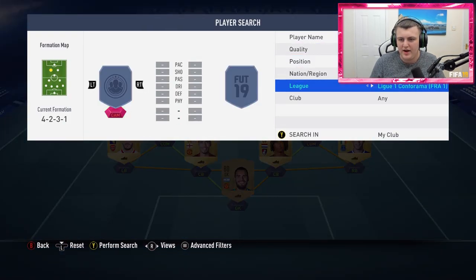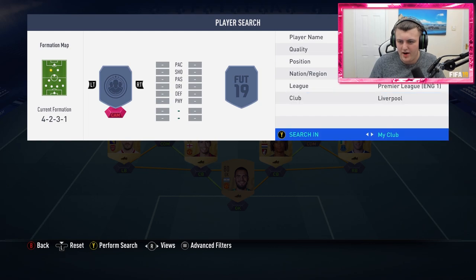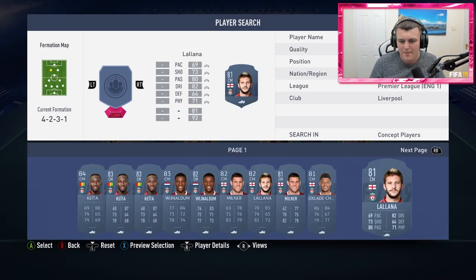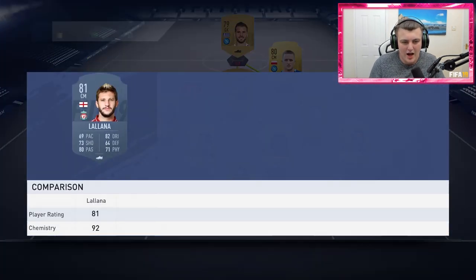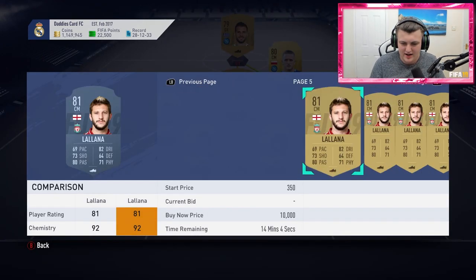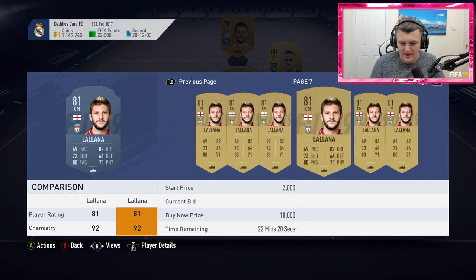We need 85 chemistry. We'll just go with any Liverpool CAM here that isn't Firmino, because that's the only player in my club. Let's go with Lallana. I'm guessing Lallana has probably shot up in price massively, but I'll just pay it to get it over and done with. How much is Lallana going for? I don't mind paying around 5k for him.